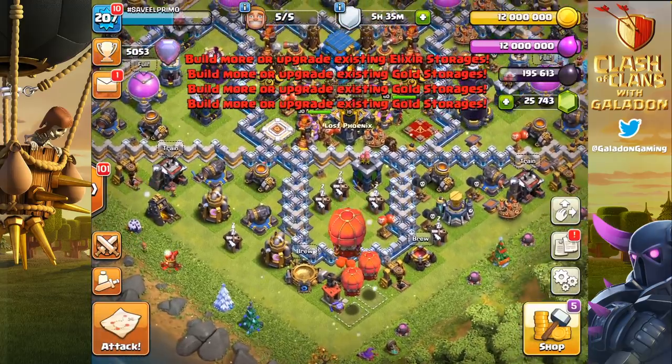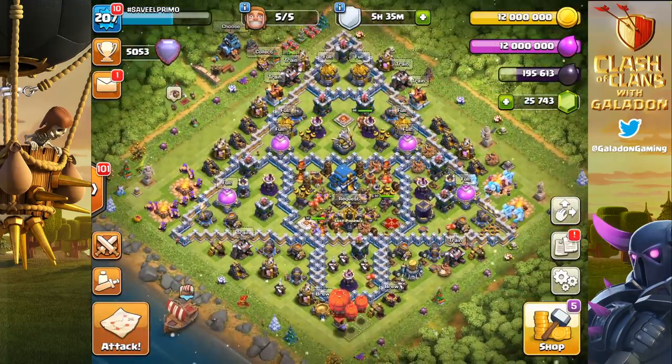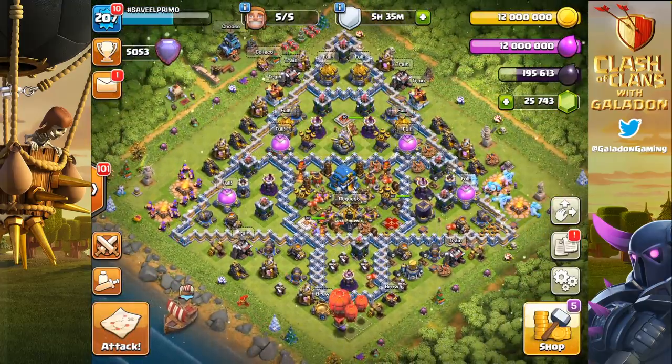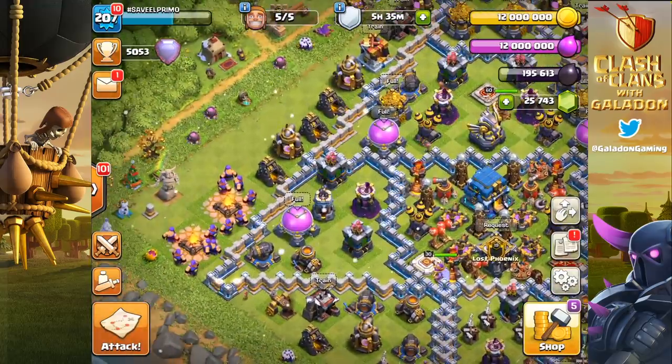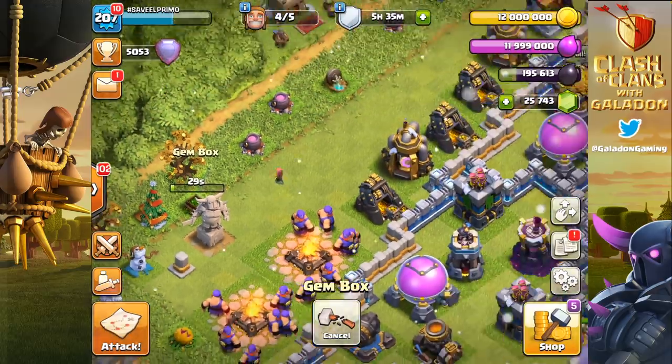Where are we going today? What are we talking about? This is the day that Galadon completely maxes out his Town Hall 12 base. We've all been waiting for this moment forever to get those — wait, there's a gem box. Gotta get the gem box out of the way.